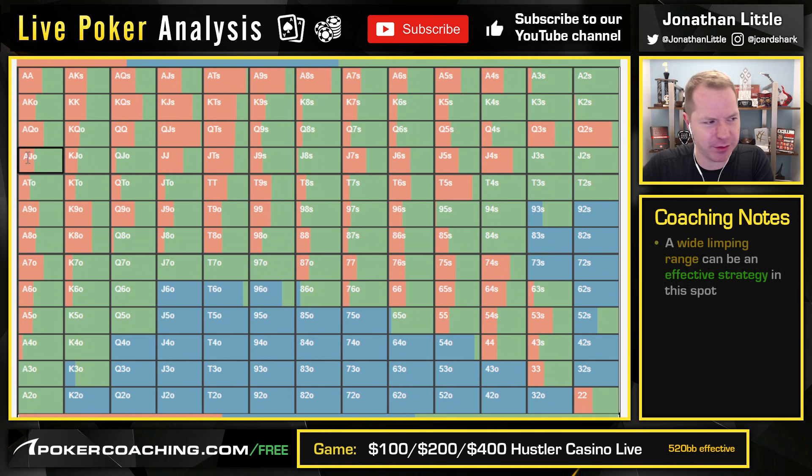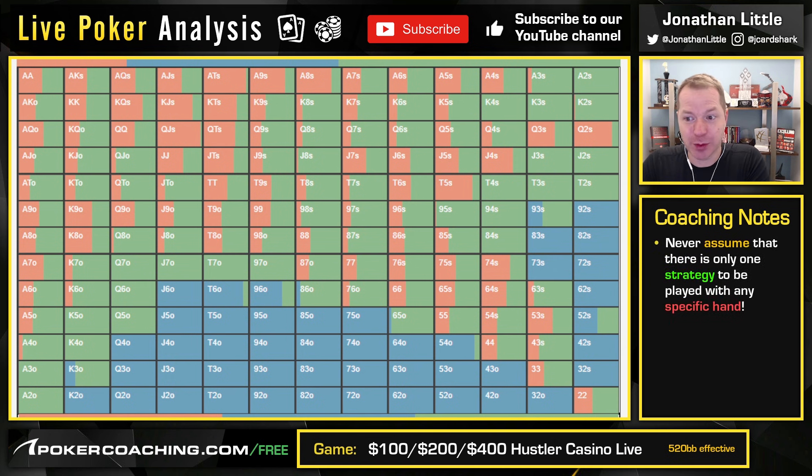Notice that Ace-Jack offsuit, assuming we're 150 big blinds deep — not quite as deep as they actually are — you see Ace-Jack offsuit actually limps a large chunk of the time. So pretty interesting spot where a lot of people think, oh, Ace-Jack, you should always raise. But take a look: using good, strong GTO strategies, you're going to use very mixed strategies across the board, just so that you're not overly value-heavy when you raise and overly weak when you limp.